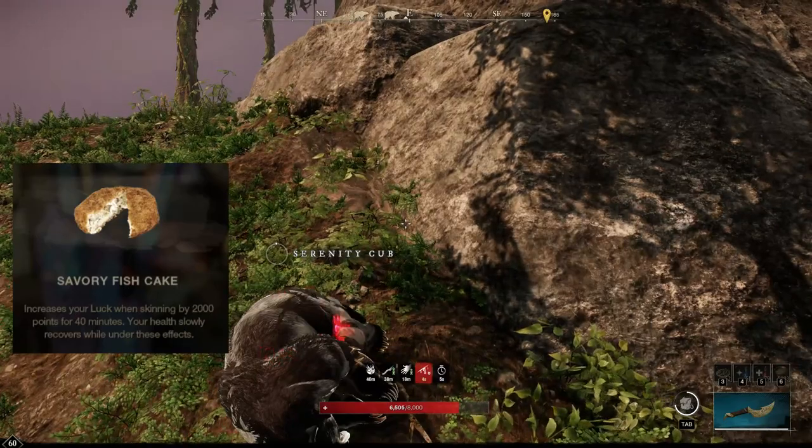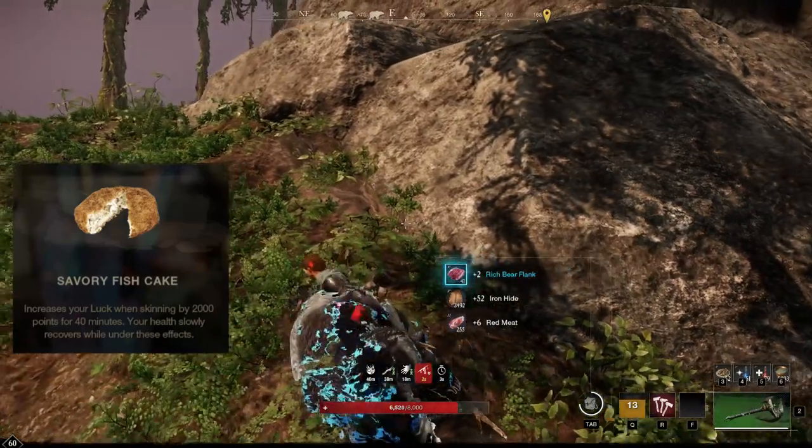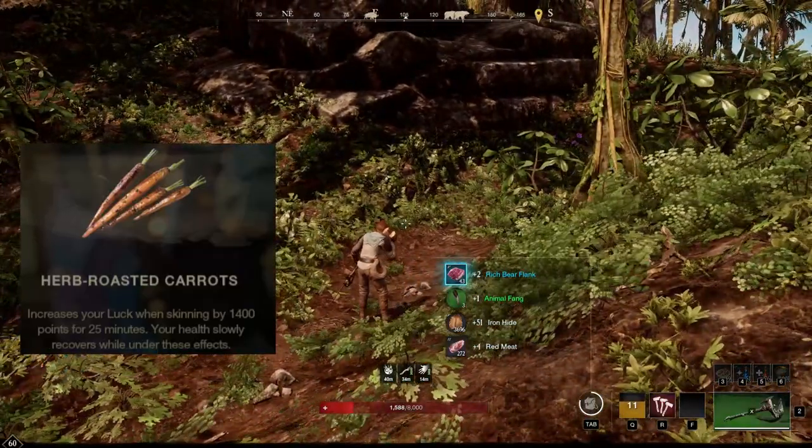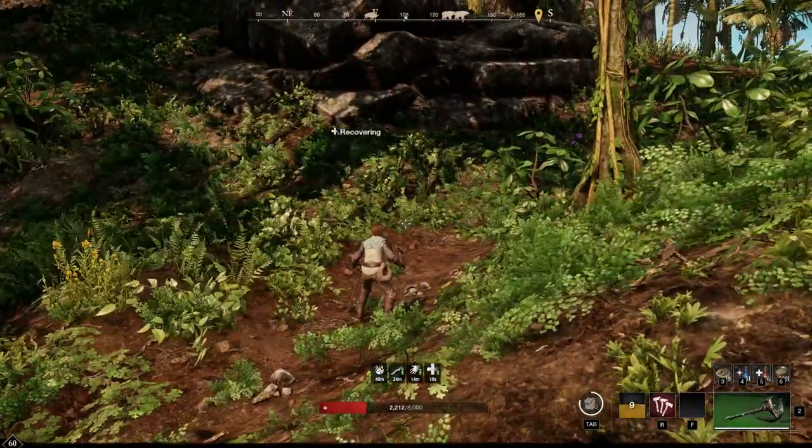To increase my drop rate, I use the savory fish cake. And if you run out of those, you can probably get the herb roasted carrots as a cheaper alternative.